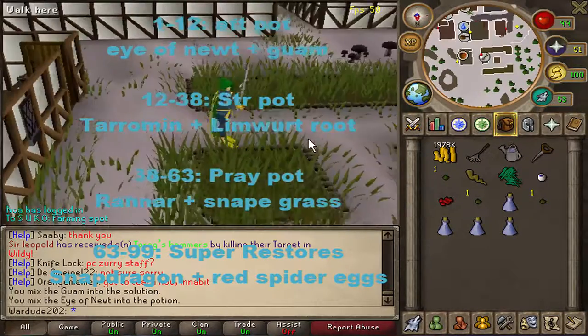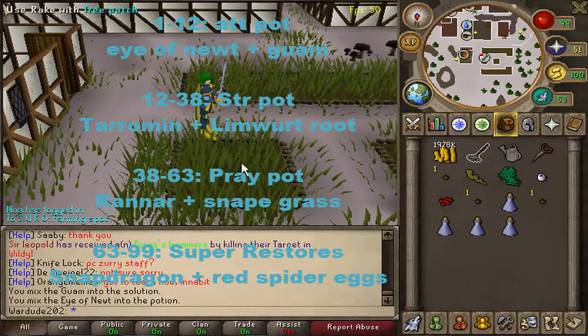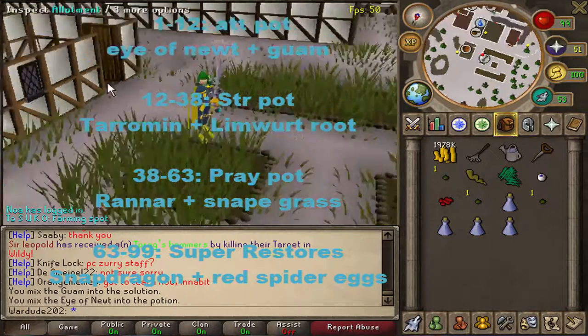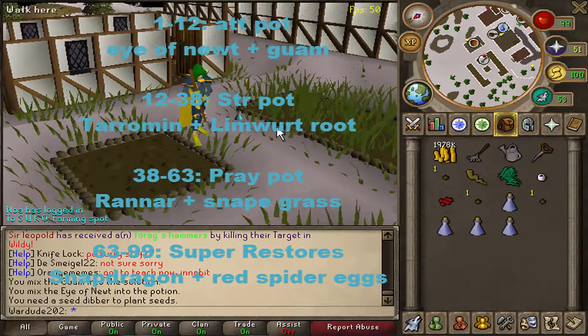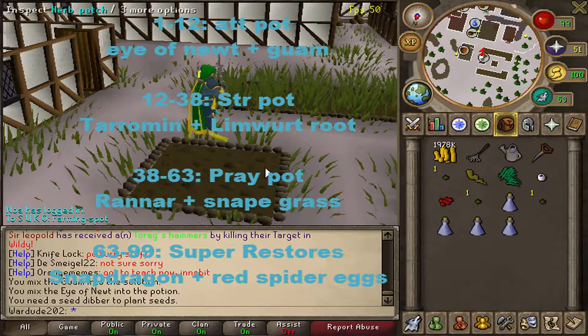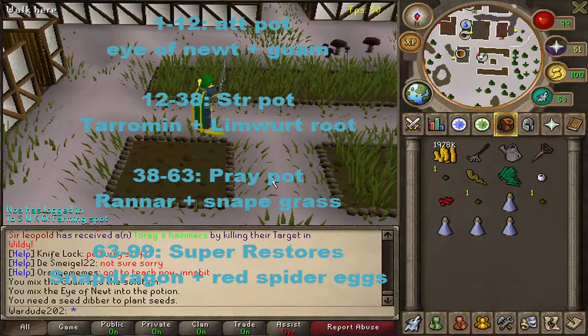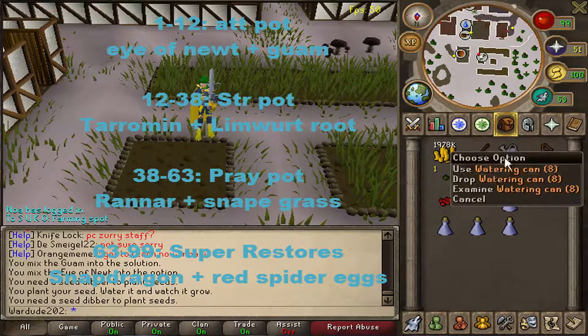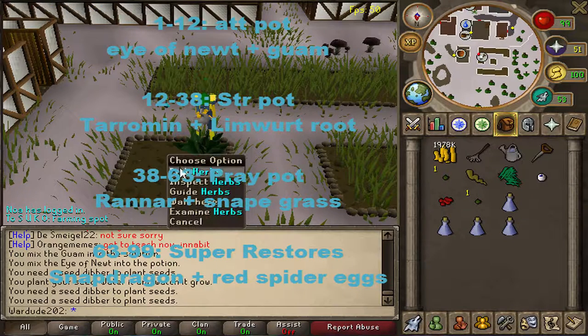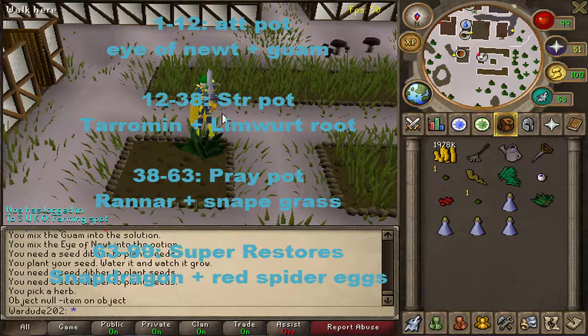So you need Tarromin. Come to this patch — it's a tree patch, yes I know, it still works. Rake the tree patch — the lady sells the rake, watering can, and dibber. Put your seed in the patch, then get your watering can and click on the patch.